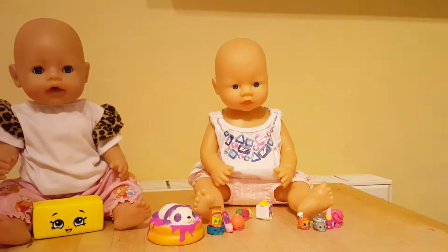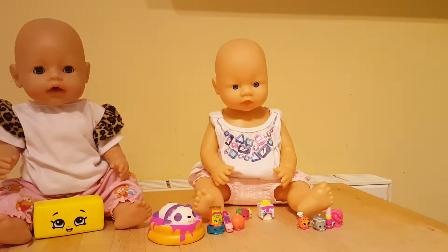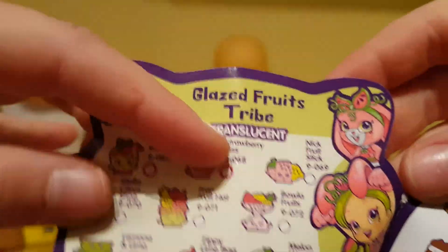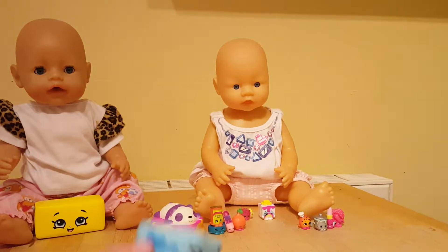That was super cool! We've got some Shopkins from other series too — returning favorites. Lippy Lips is in this series, in the Gem one. There's also Dairy Wrappers — Spilt Milk right here — plus Apple Blossom, Strawberry Kiss, and Cookie Cookie. They all look different, so you won't get a duplicate, and you get an awesome pet pod!